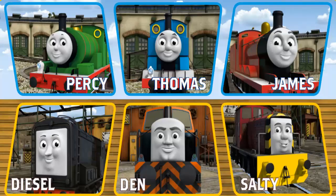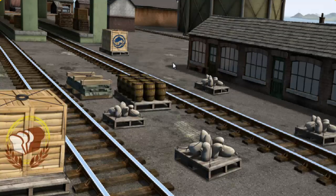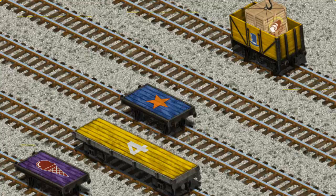Play again. It's a busy day at Brendam Docks. Thomas and his friends have many deliveries to make. Thomas must deliver the crates of bread to Knappford Station. Help Cranky find the crates of bread. There you go. Let's lift and load. Now the cargo must be loaded. Help Cranky find the yellow cargo car with the pick. There you go.